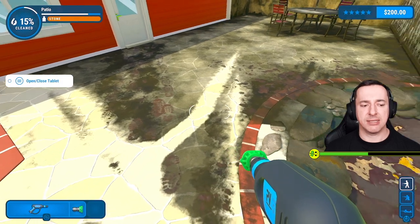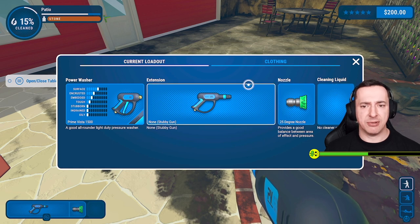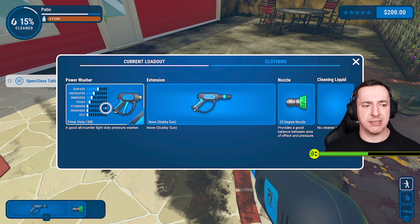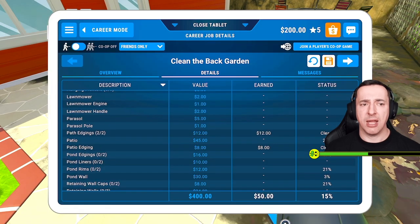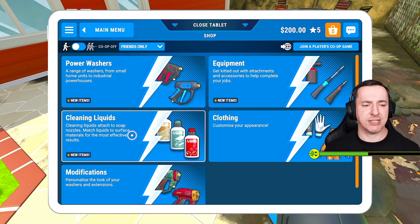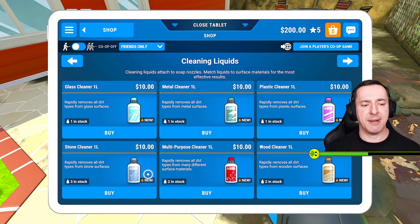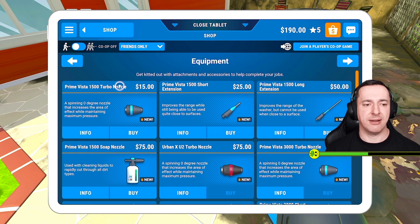We've got the Prima Vista as our weapon of choice. Cleaning liquid — I didn't even know we could have that. I'm not sure how we get it. With our 200 bucks, should we buy some stuff in the shop? We can have cleaning liquids attached to soap nozzles — match liquid to surface materials for more effective results. Stone cleaner rapidly removes all dirt types from stone surfaces — three in stock, 10 bucks. Is that a good investment? I'm going to buy some.